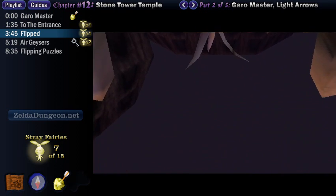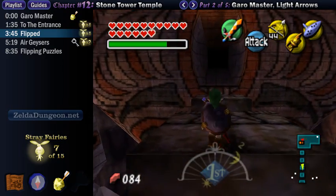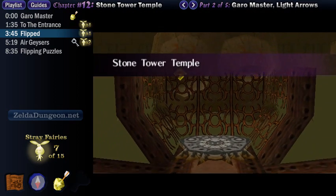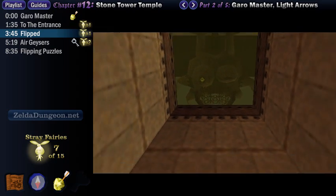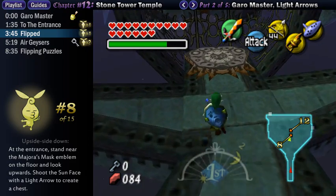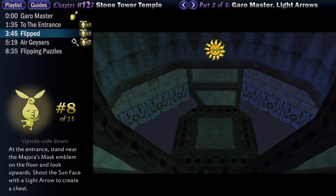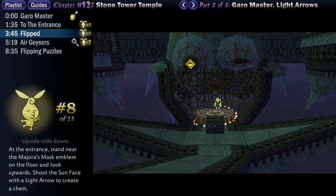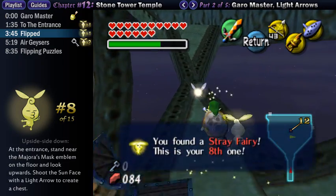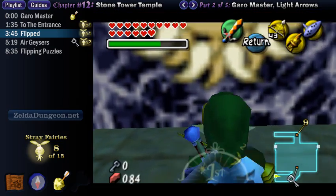If you warp to any of the owl statues at this point, it will make the world right side up again, for those who are curious. You'll notice there are now four blocks instead of three — perhaps they multiplied. Also, I do have to point out the triforces that are apparently on the underside of these blocks, because if I don't mention them all of fandom will explode. So, in case it wasn't obvious, the entire temple is now flipped. Run forward, careful not to fall into the sky, and stand on the far side of the Majora's Mask emblem on the floor. Whip out your Light Arrows and look upwards to see the sun face inside the pit where we killed the Bomb Chu earlier. Shoot the sun face to make a chest appear, then open it to get the eighth Stray Fairy.